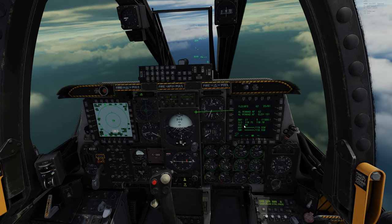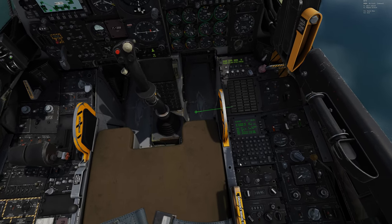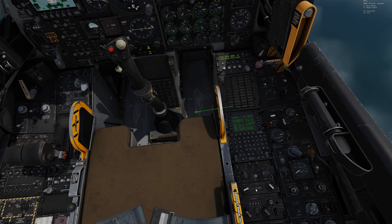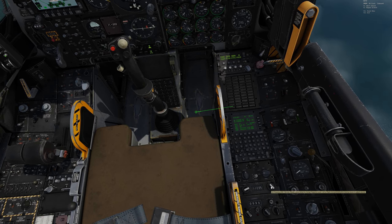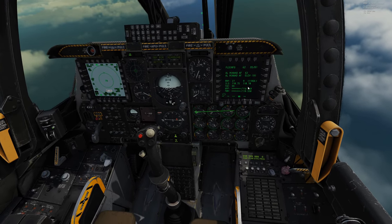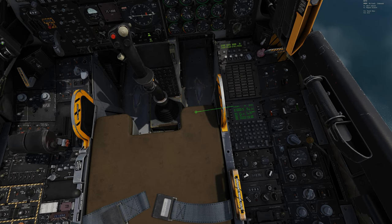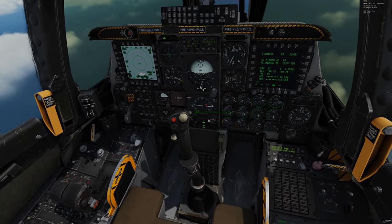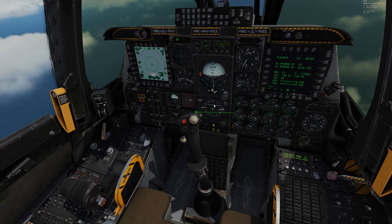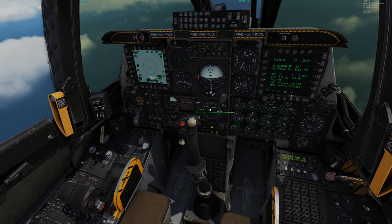The next thing to set up is ILS. For Runway 9 that's 110.7. Coming over to the ILS panel, I scroll up to 110, then down to .7 — so 110.7. Really important: right-click to turn on the power. With the power on, we're already receiving that ILS frequency in the airplane.